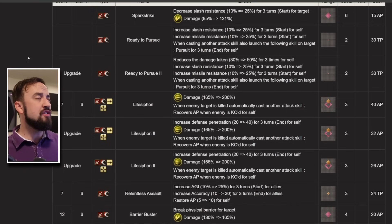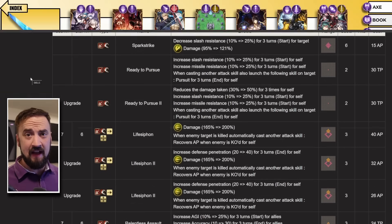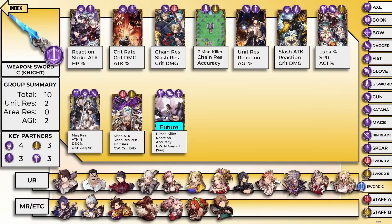As far as units you want to run her with, I'm going to talk about Vision cards at the same time. She is a Sword Knight unit. I love Sword Knights — it's my favorite job type, not because I think it's OP, but because Squall and King Bradley are some of my favorite characters in the game. So this elevates her in my opinion, just in terms of whether I like her or not.